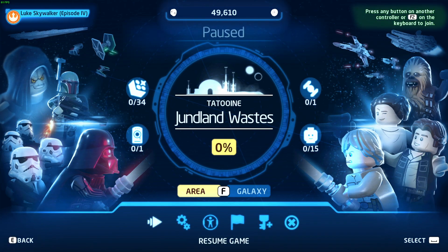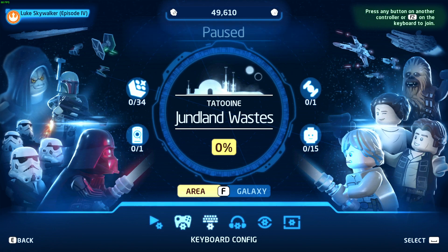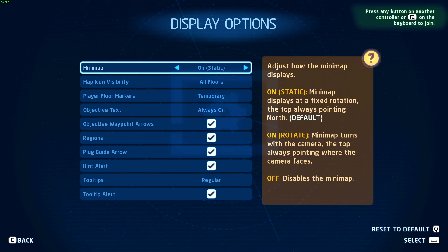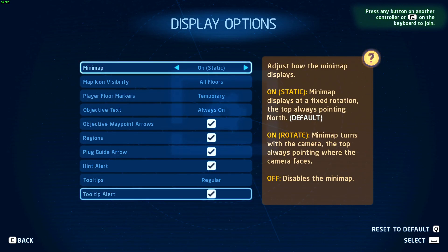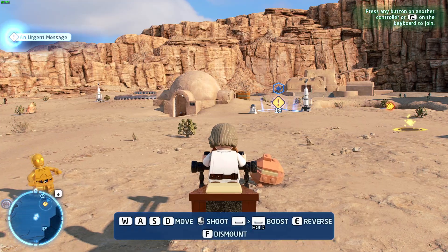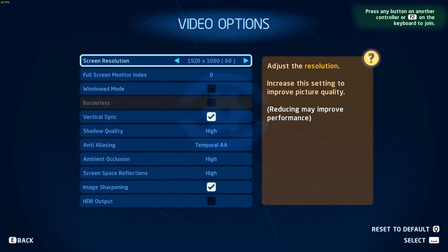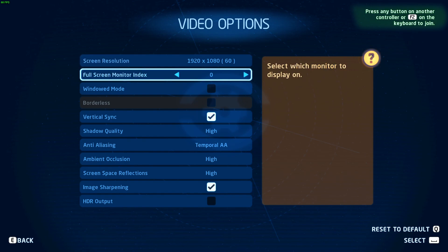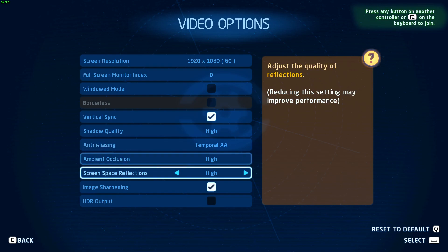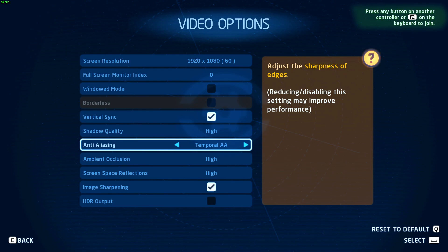First, let's go to the settings and show you my settings right now. So this is my current settings — shadow quality is high, anti-aliasing and everything else is high. Now we're going to alter it for better performance.